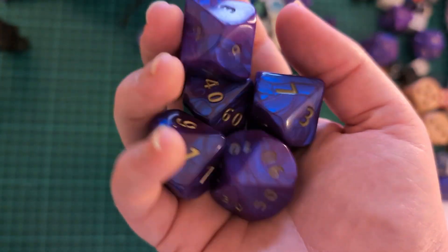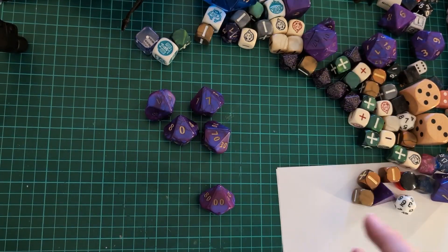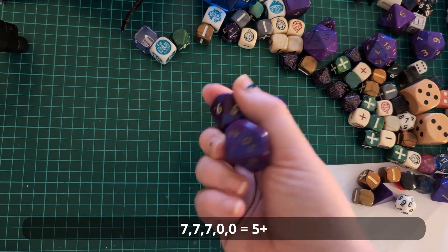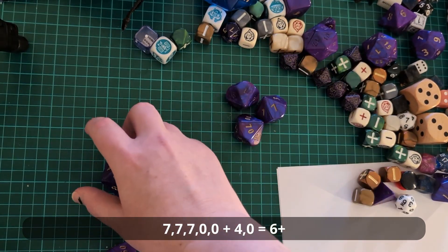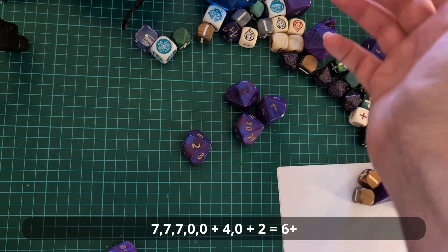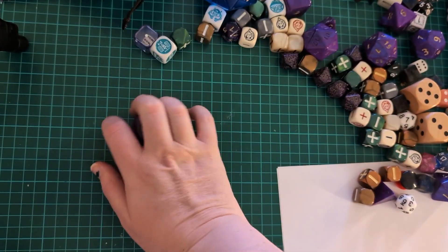Then in the 90s comes White Wolf and the d10s — the exploding d10s. This system: you rolled however many dice you had and set a target number, usually six. Anything over six is a success. But if anything's a 10, it explodes — you add the successes and re-roll. So you might get four successes, then roll again and get another success, totaling six successes, and it can explode again. And a one is a fumble or a negative success.